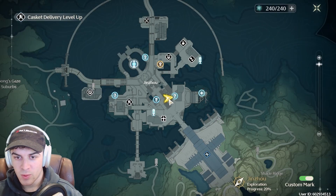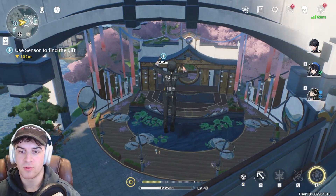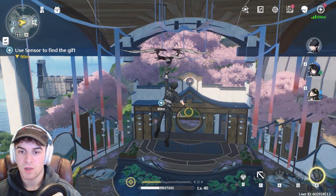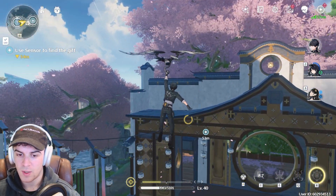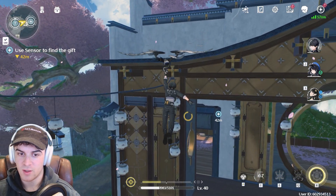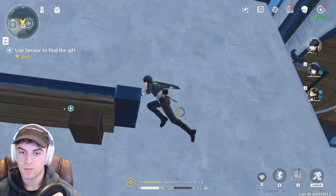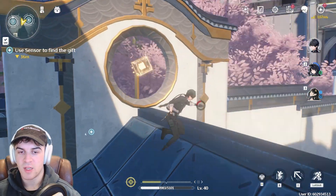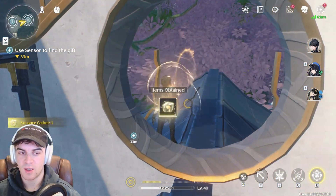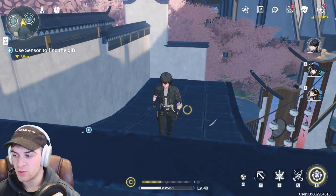For this next location, you want to go around here — it's basically over here, and from this location you can actually see it. You can just fly in like this and then grapple up if you want to, then land on the side of the building and climb up. You don't have to grapple, but you can. You just need to climb up on this building — it's going to be in the center. Pretty easy to get.